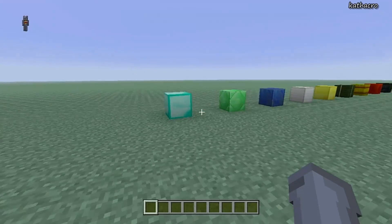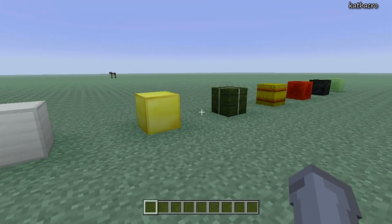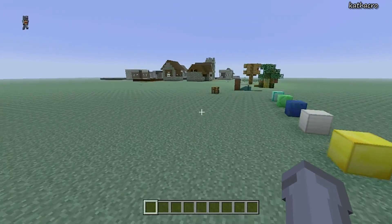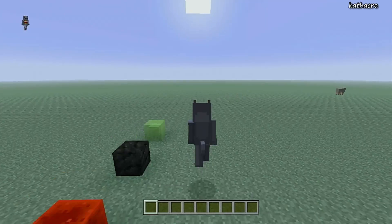So let's start with what you can dupe using this method. There's diamonds, emeralds, lapis, iron, gold, dried kelp blocks, hay bales, redstone blocks, coal, and even slime blocks. If I'm forgetting any dupable blocks, please let me know in the comments below.